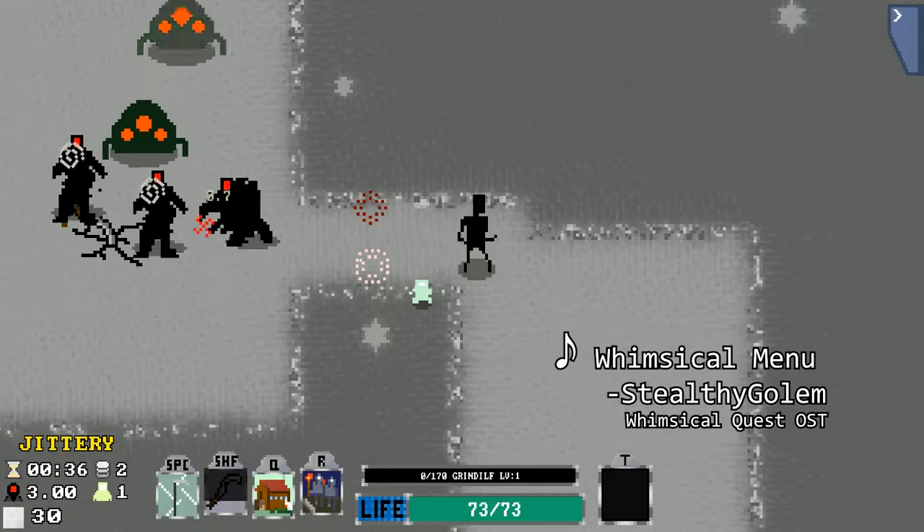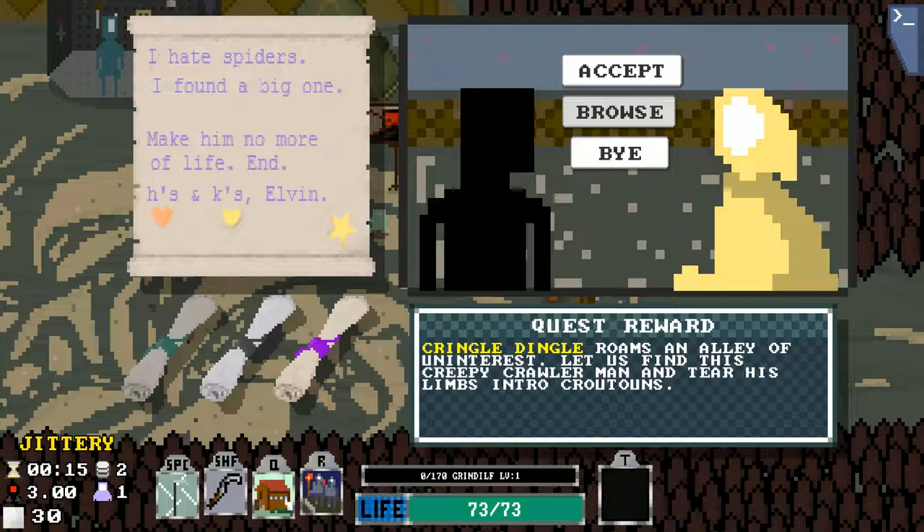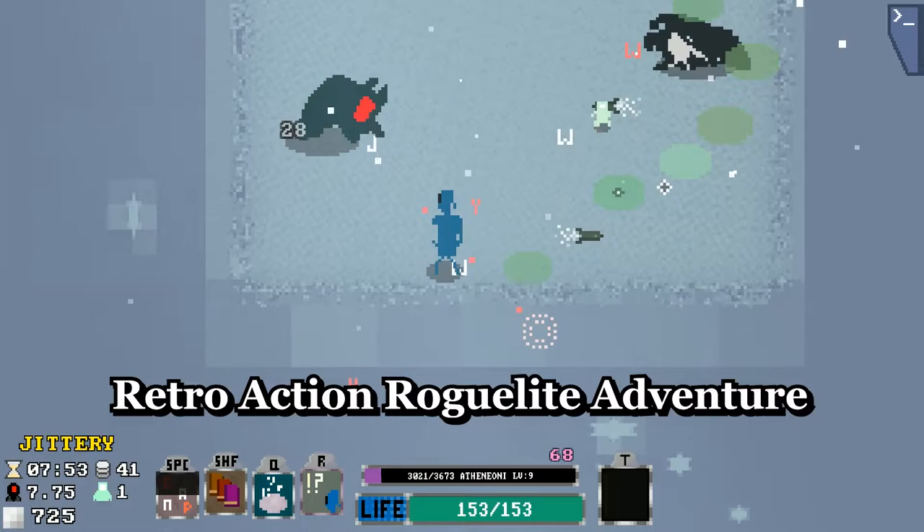Hey everybody! Whimsical Quest is described as a retro-action roguelite adventure, released on December 3rd, 2018 by one-man developer Stealthy Golem, and given to me through the Steam Curator program. I honestly feel really bad that it took me this long to get to it, because it's actually super charming. So let's do it some justice.